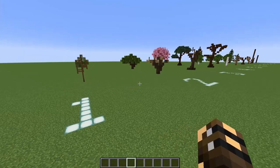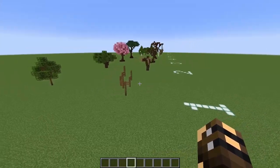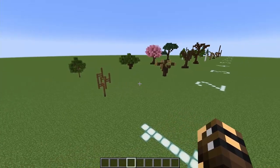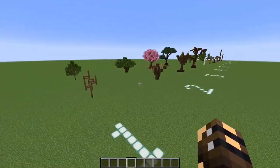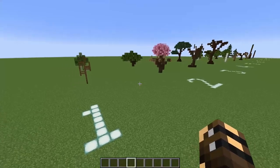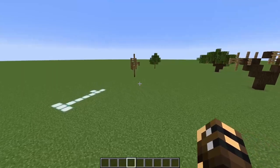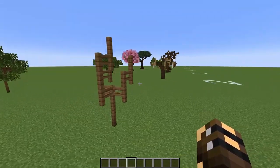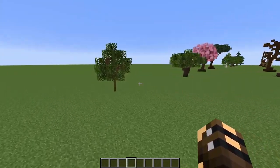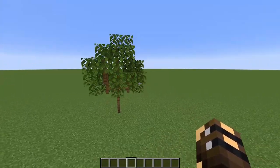Now we're going to start working on all the trees in our castle base. I've kindly provided a world download for this — otherwise it would be one tutorial for each tree and we'd be here forever. If you're able to get the world download, you'll find it in the video description — I've numbered them. If you're not able to get the world download, you can pause the video and copy what I've done. Here's the trunk, and this is what it looks like once you put the leaves on — this is tree number one.